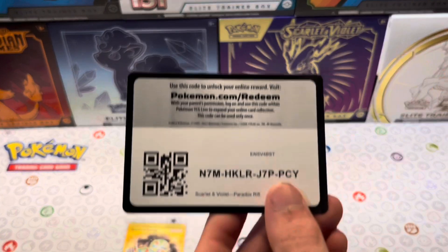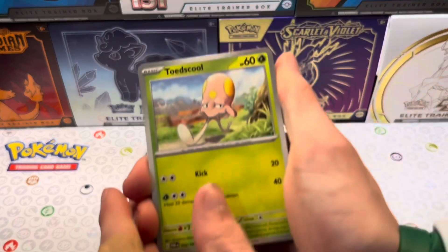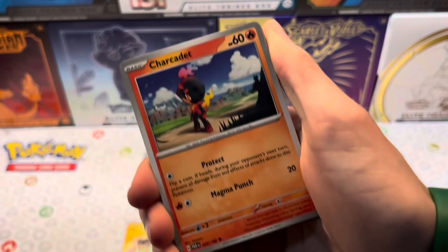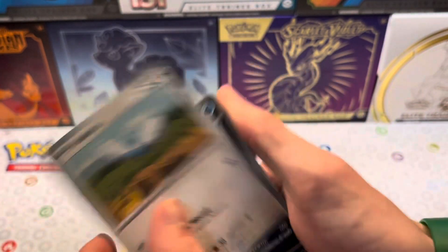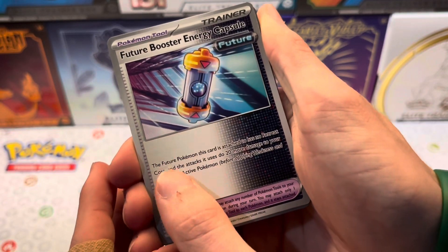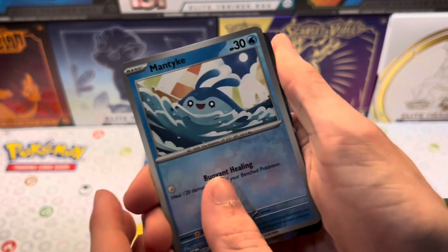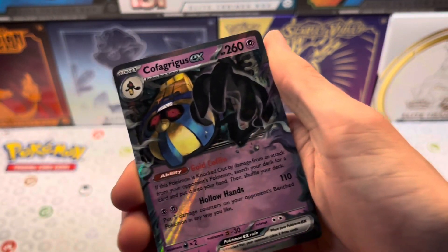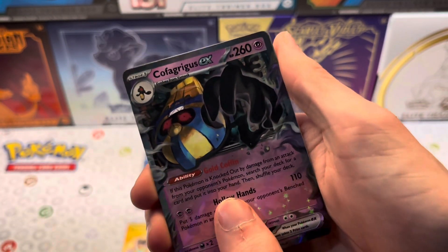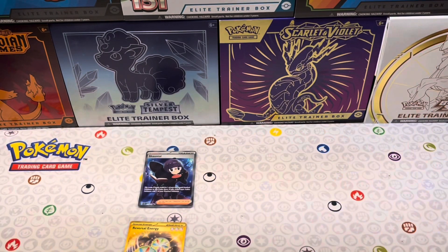I don't know what cards you guys are going to be going for. Here's your code card. We got Toad School, Vanillite, Charcotet, Swablu, Iron Bundle - keep seeing that card - Gliscor, Future Booster, Energy Capsule, some Zabrista, Anti reverse. Cofagrigus EX, guys - let's go! Dark Energy. Let's sleeve that one up, and then we'll get on to our last pack.